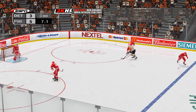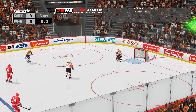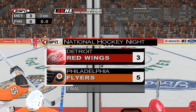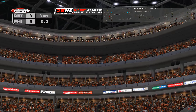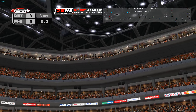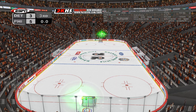Draper moves it back over to Lidstrom. Mothby sends it up to the center. The Philadelphia Flyers prevail 5-3. Let's hear your thoughts on this game — oh, that was a great comeback win. Thanks for watching, and good night from the First Union Center.